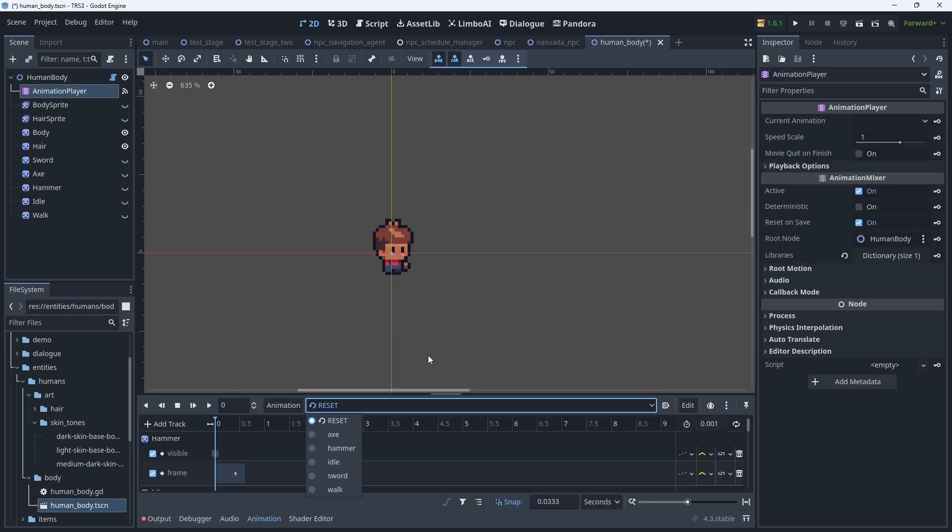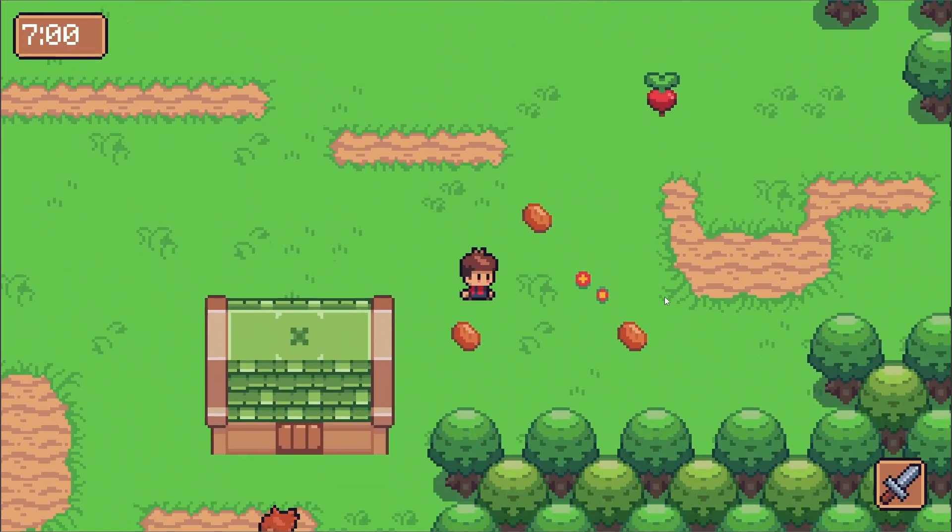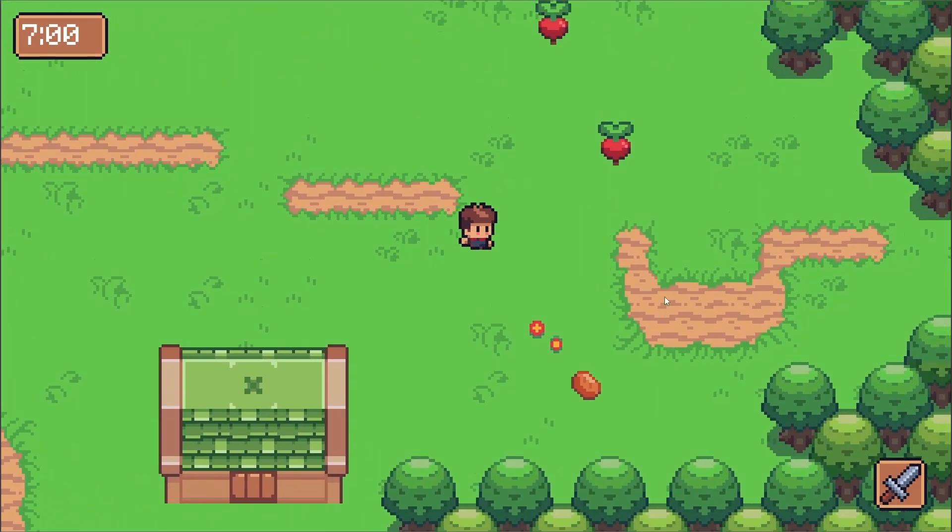There are some issues with the way I edited the art — for example, the skin tones get kind of messed up with the hair — but that's easy to fix and won't require additional work in the engine. That's the kind of stuff I really wanted to get set up first just to make my life easier.